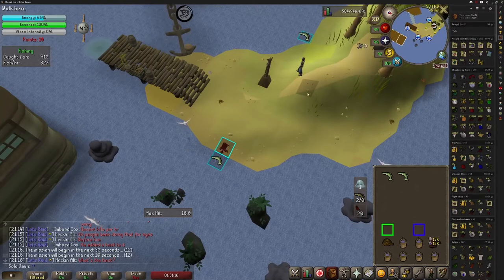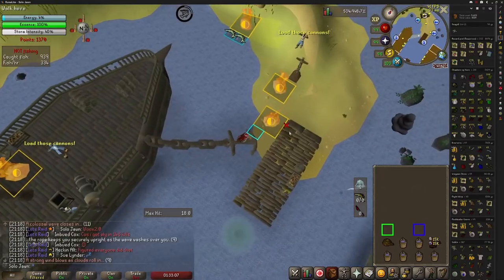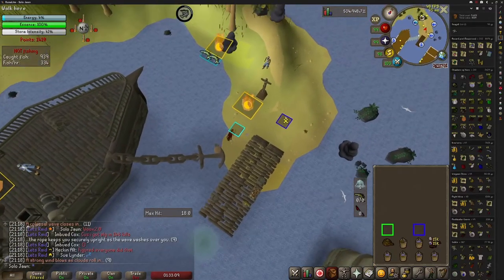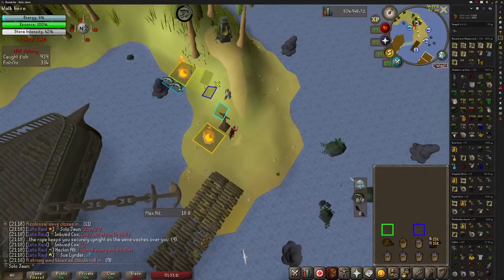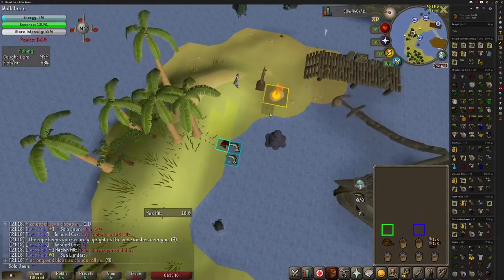Sometime during the second cooking session, you'll have to tether yourself to the pole and then return to cooking. From here on out, do your best to not put out any flames unless they're blocking your way — the more fire, the more points. The Tempoross should now be down to 4% energy and it should no longer be able to cast special attacks.